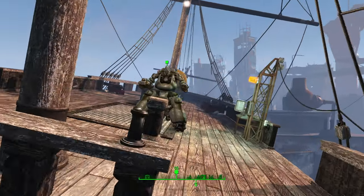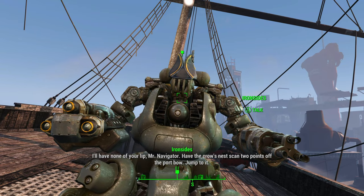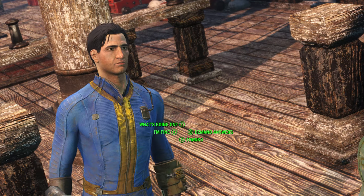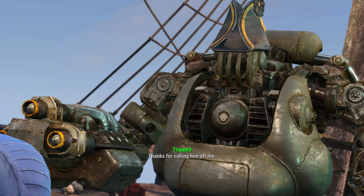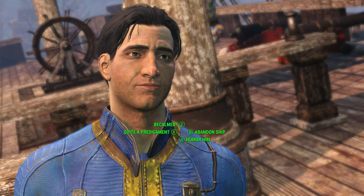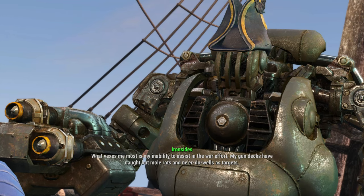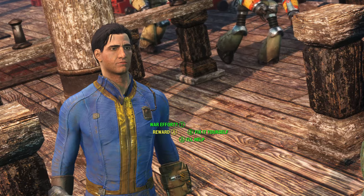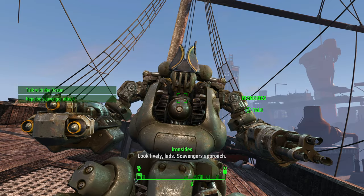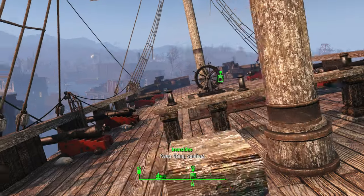Once on the deck, locate the captain and speak to him. Select the 'Thanks' option, then the 'Human' option, then 'I'll Help.' He will ask you to go and speak to Bosnan, who is another robot found in the bottom of the ship.